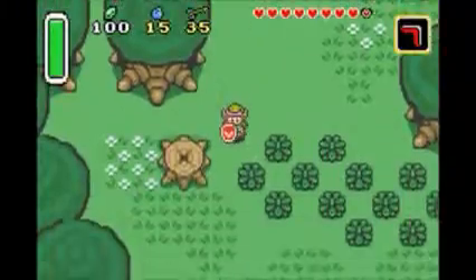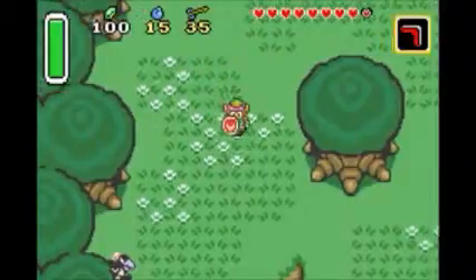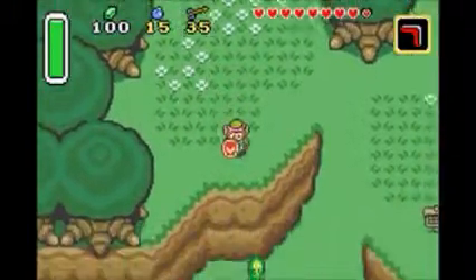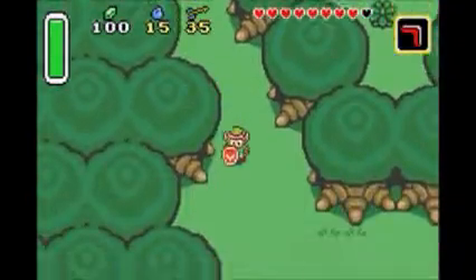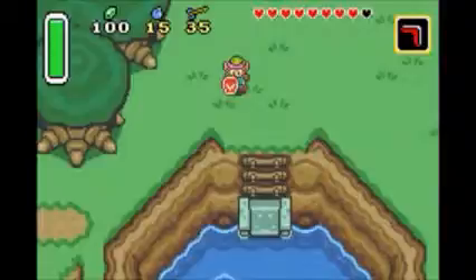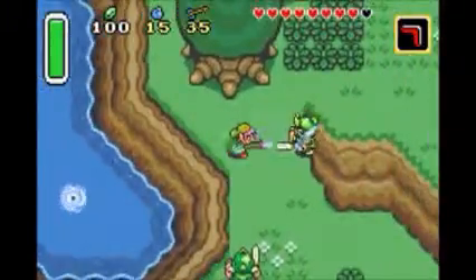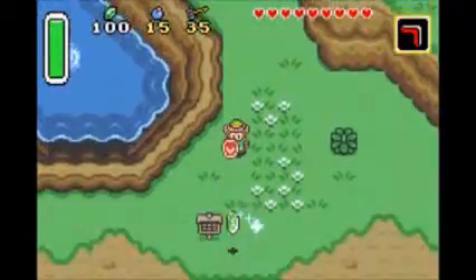You can use your item if there's an enemy that's annoying you right now. Anyway, let's just make our way to the Sanctuary — let's rescue Zelda. Rescue our lovely princess.